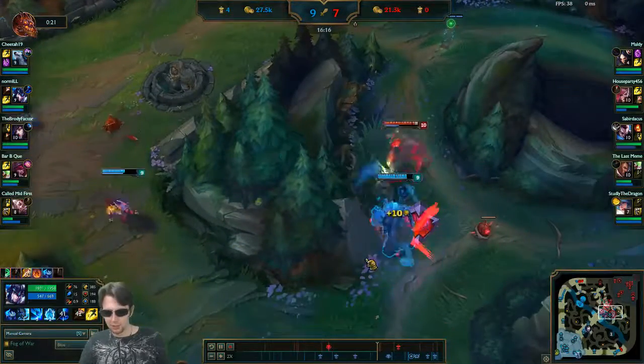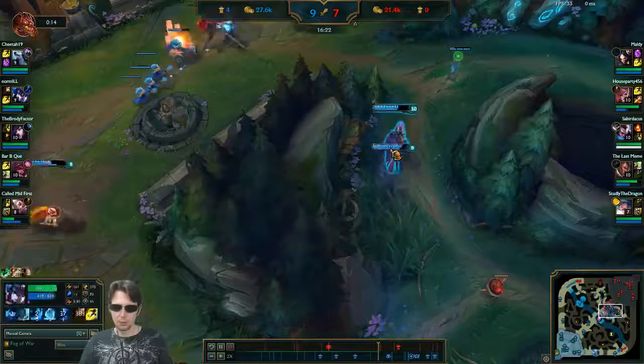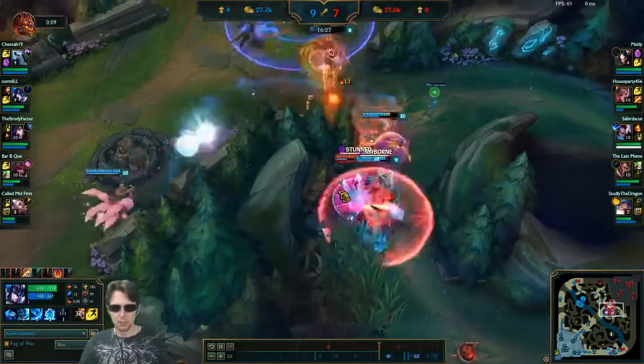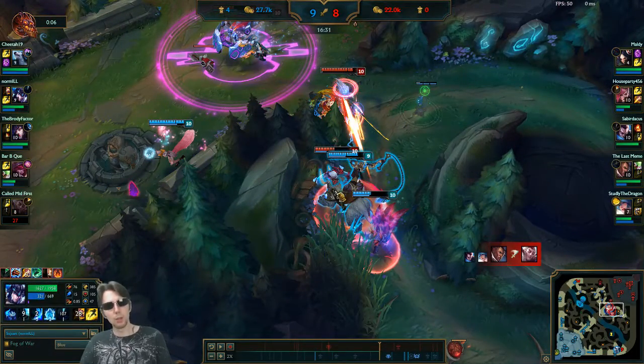The Zyra-Xayah duo was just too strong. I'm not sure they were actually duos, but those two champions together — my ultimate isn't available yet so I can't make the best of this, but he does dive right into me. My ult actually was just available — it had just come back up during this.